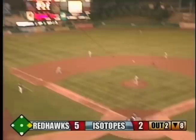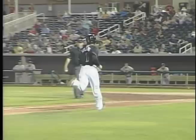The pitch here is drilled deep left center. It's got a chance — back to the wall and leaping. This one is gone, into the Redhawks bullpen. Joe Becker with his first Isotopes home run, and Albuquerque is within 5-4.